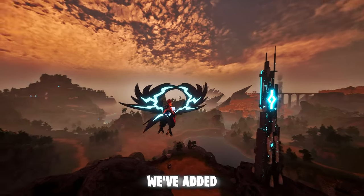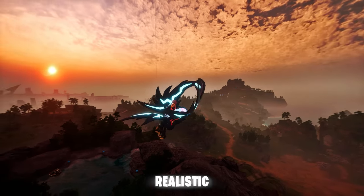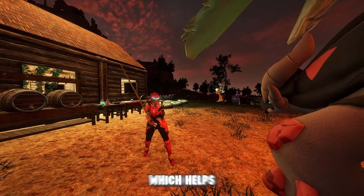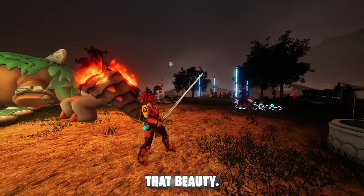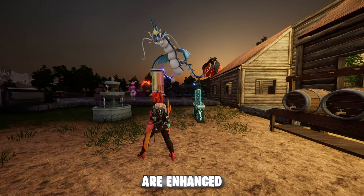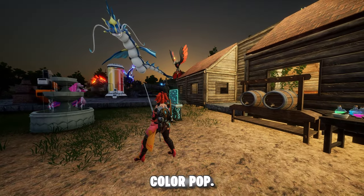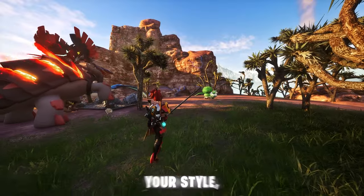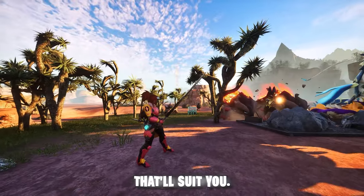To wrap up the visuals, we've added a reshade called Jorma's Realistic Reshade. This reshade helps to add some color and vibrance, which adds a little bit more beauty. As we toggle it on and off, you can see that some of the shadows are enhanced and you get a bit more color pop. There are a few different reshades to choose from, so if this isn't your style, I'm sure there's one that'll suit you.